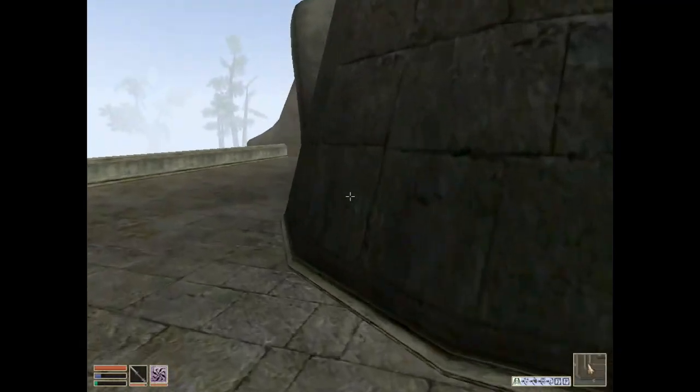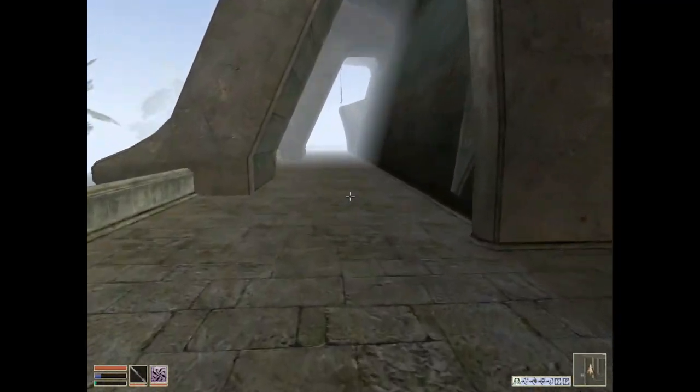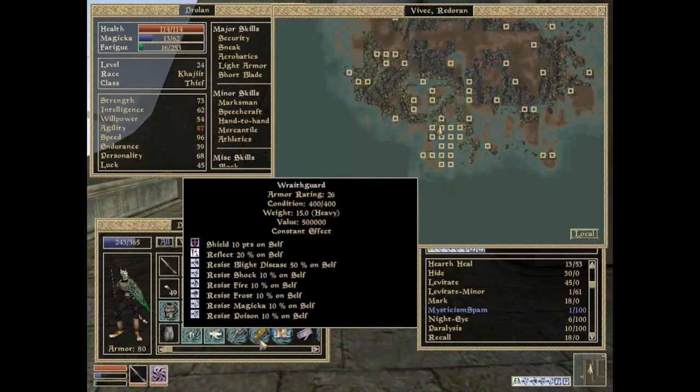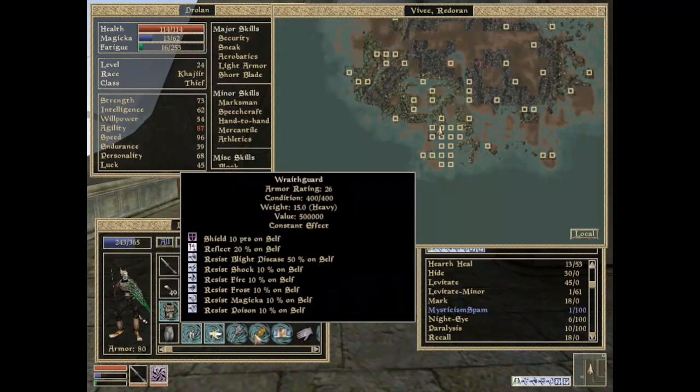Vivec did give me... the name of the thing was what? Wraithguard. There we go. Wraithguard is supposed to protect against the negative effects of Keening and Sunder. If you equip them and use them, they will slowly drain your health, is kind of what it sounded like.